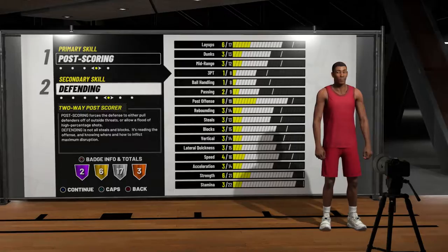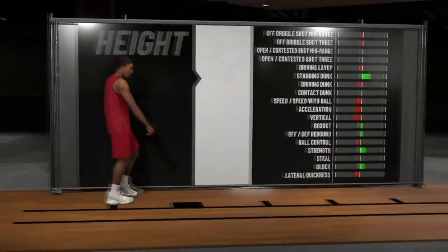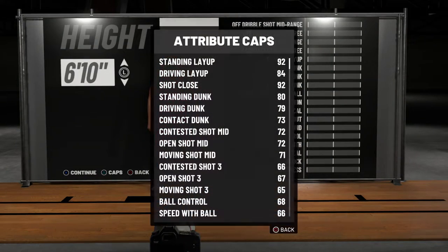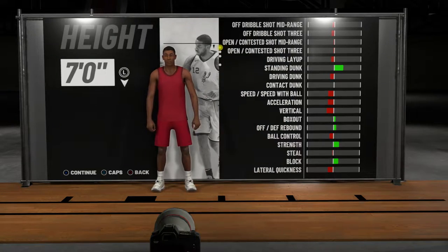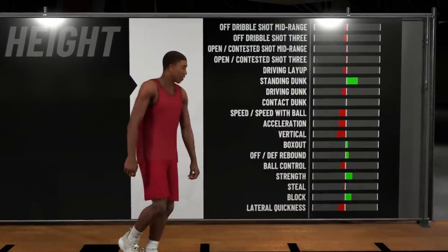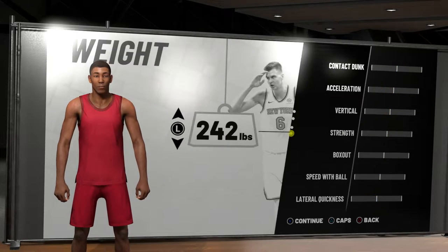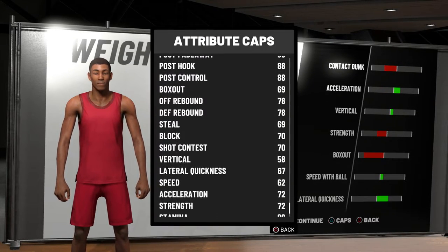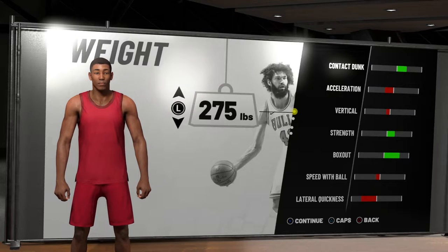As my secondary archetype I chose passing and ball handling. I know it might sound stupid, but the badges are amazing — you get gold Dimer, gold Relentless Finisher, and gold Drop Stepper. My passing accuracy can go up to 81 at 99 overall, and right now it's 76 as an 85 overall. That's really useful for outlet passes on fast breaks. I'm a pass-first player — if I see my teammate open I'm going to pass, because above everything I love winning.